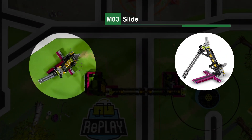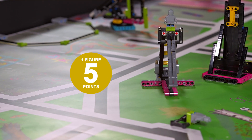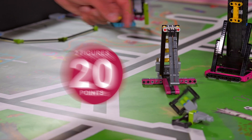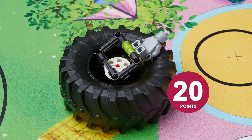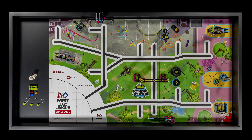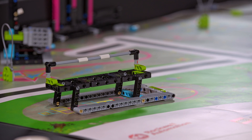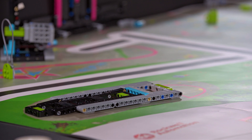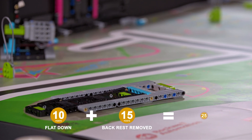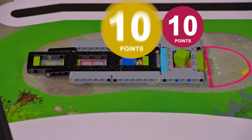Mission 3 — Slide: the robot slides the people off the slide and moves them to other areas, completely in home or on the heavy tire. Mission 4 — Bench: the robot flattens the bench, removes the backrest, and gets cubes into the hopscotch spaces.